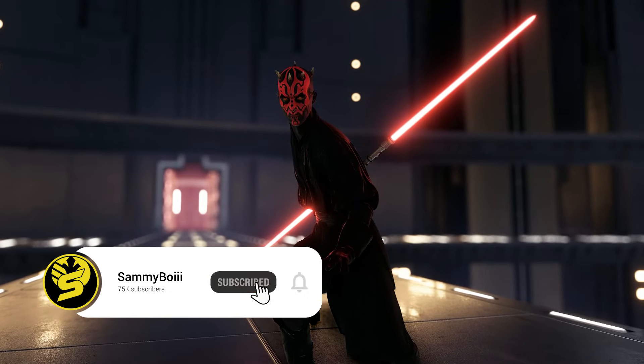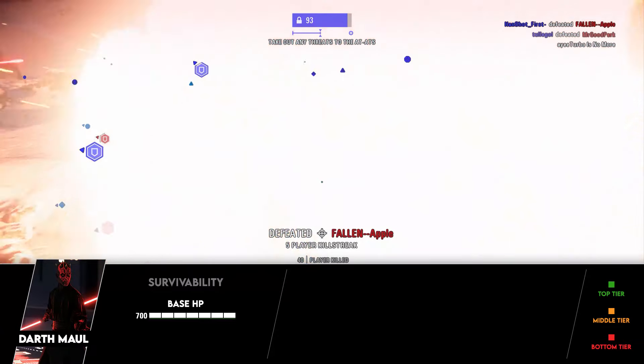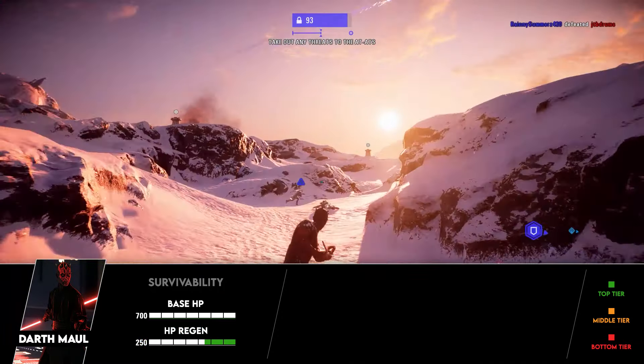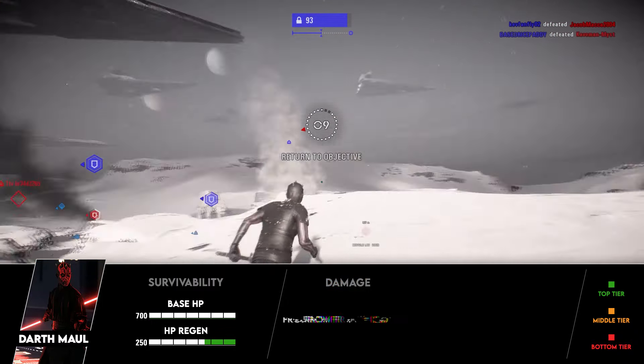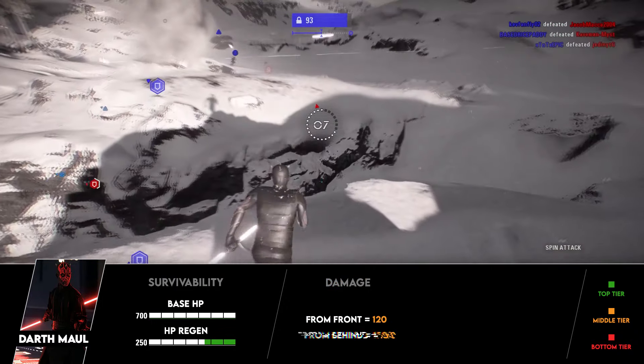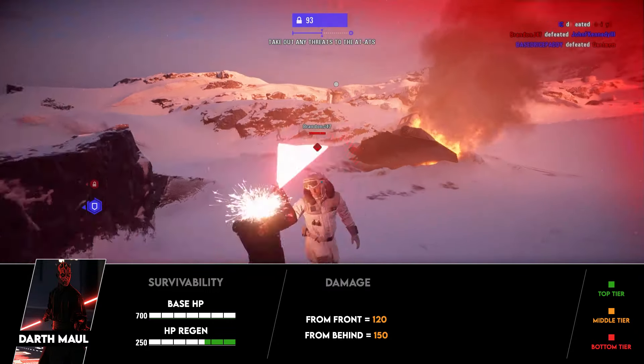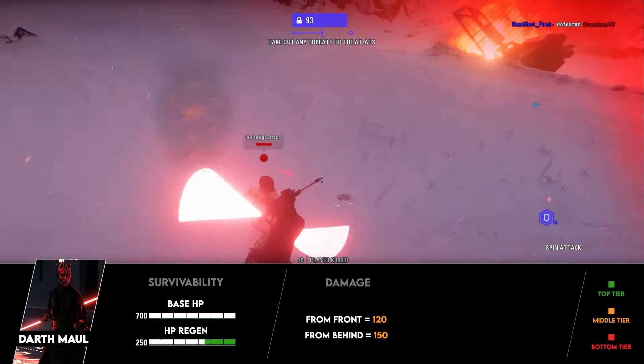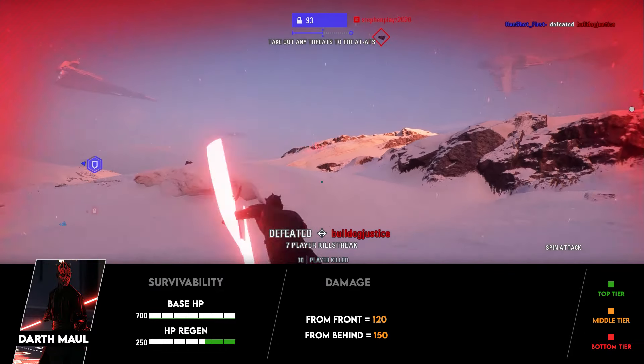Starting off with Maul's base stats — to be completely honest, he doesn't have the best stats by any means. His base HP is 700, which is the equal lowest of any saber hero in the game. His regen is 250, which is the average for saber heroes. In terms of saber damage, he deals 120 from the front and 150 from behind, so he can still one-hit kill enemies from behind, though those numbers are slightly lower than the average saber hero.